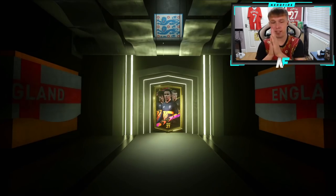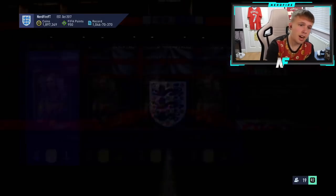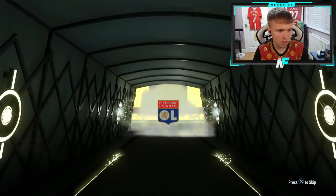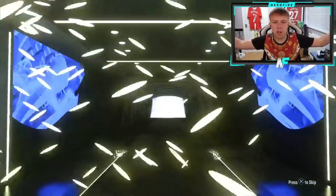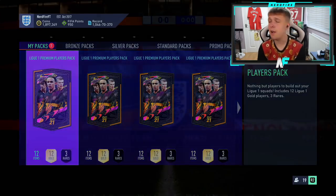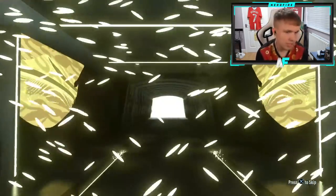A third of the way through — pack five — it's a boards, hallelujah! Good fodder. Let's keep going — give me a walkout, an 86 plus or a blue. Pack six, another boards. Portuguese goalkeeper, I think it's Lopez. Then pack eight — it's a blue! Rated 91, shame he has three-star skills — he'd be decent without that. We got our first blue from the league upgrades. Sadly not Mbappe, Neymar, Di Maria or Bape, but we'll take it.